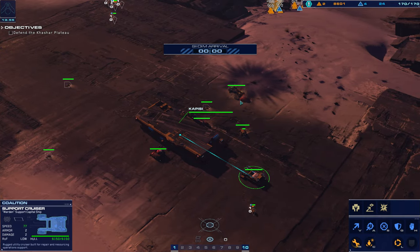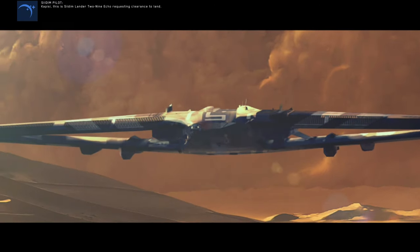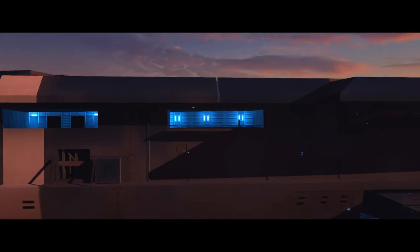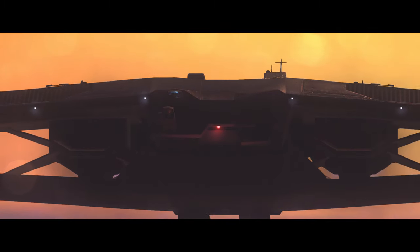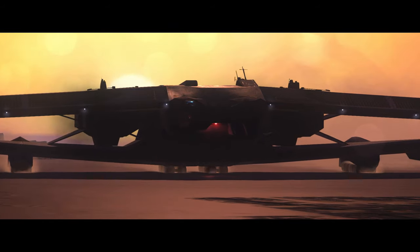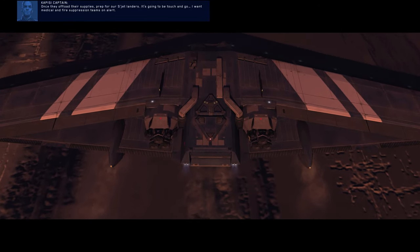Have engineering booted back up. Ready for land. Copy, over and out. Assault cruiser ready. The Cicala is in contact range. Assisted M lander 2-9 Echo requesting clearance to land. Copy 2-9, you are clear to land. Understood. The Cicala has arrived — looks like they coordinated their arrival. Once they offload their supplies, prep for ARC-Jet landers. It's gonna be touch and go.